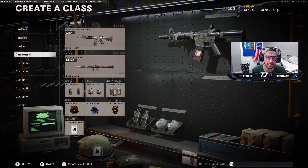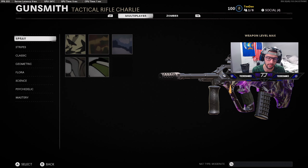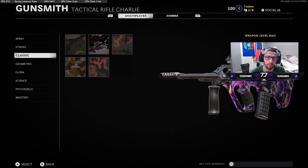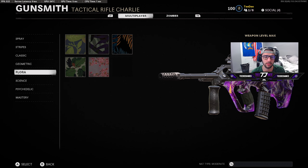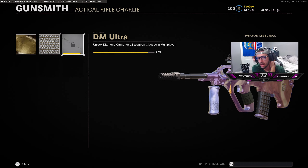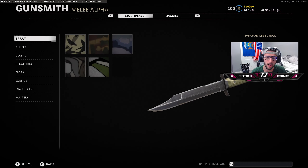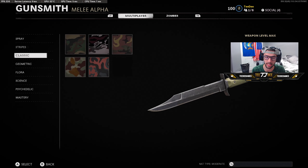If we hop into my create-a-class and use the AUG for example, go to appearance and camo — this is the multiplayer side of camos. If we scroll all the way down, we do have everything unlocked, and it says I'm 8 out of 9 for dark matter ultra on this camo. The reason it's glitched is if we find a class with the knife — this has been happening to basically everybody right now. I don't think anybody has the dark matter ultra multiplayer camo yet.